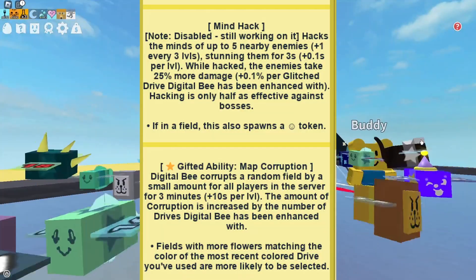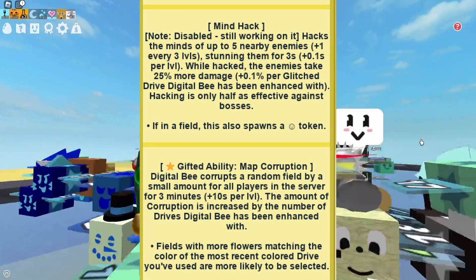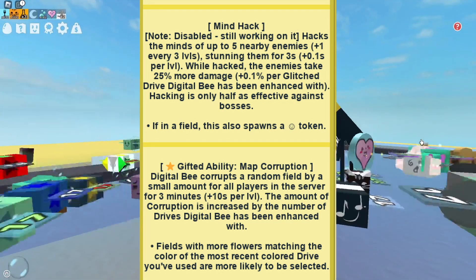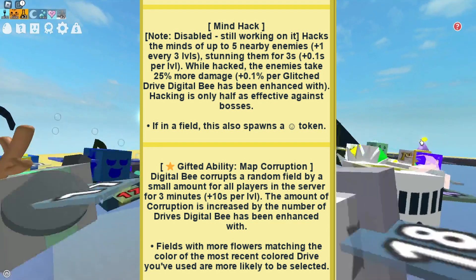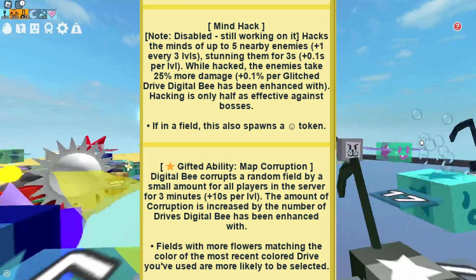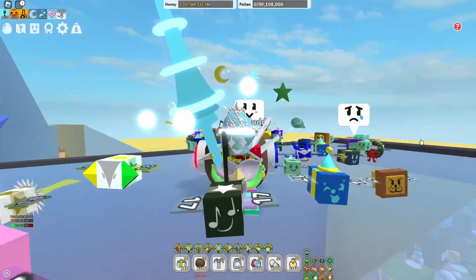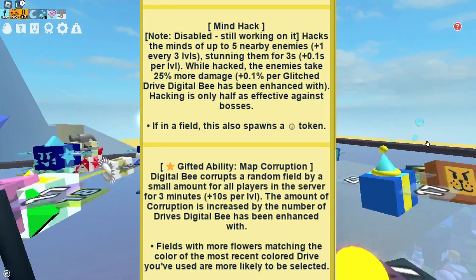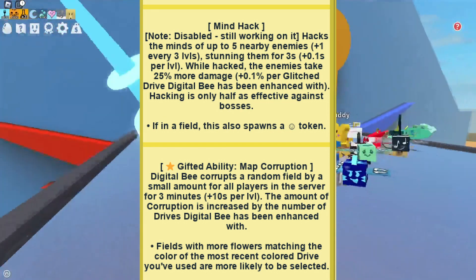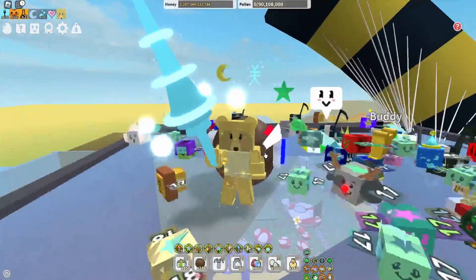There's also Mind Hack — it's disabled and not working at the moment. It hacks the minds of up to five nearby enemies, stunning them for three seconds. While hacked, enemies take 20% more damage. Hacking is only half as effective against bosses. If it's in the field, this also spawns as a token. Maybe it's going to work on the ad field, or specifically for the Robo Bear Challenge.